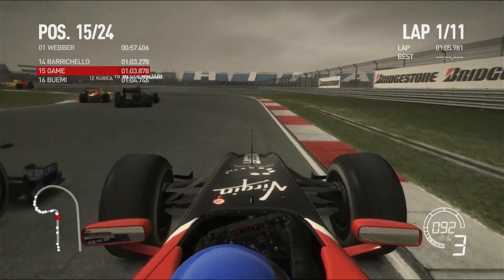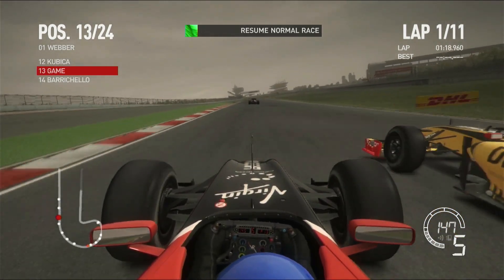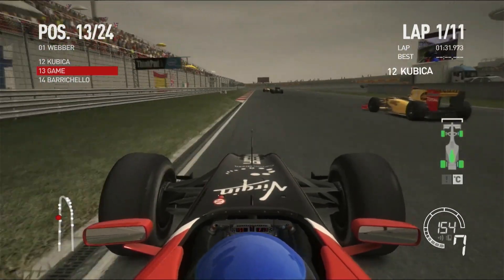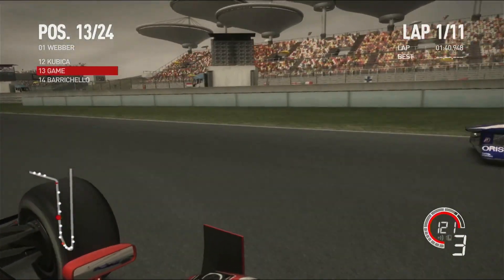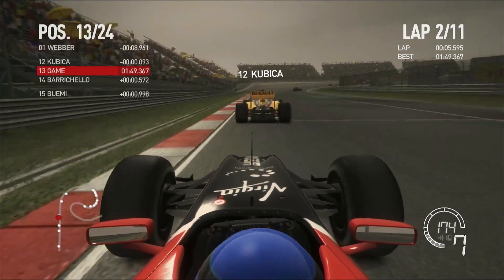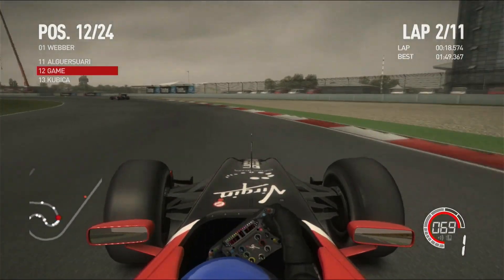Up into 15th now — depends what our race pace is like. Just avoiding the Williams, creeping around the outside of Kubica. There's a yellow flag out — not sure what for. Kubica is pulling away on the straight — big speed difference — and Barrichello is creeping up behind. We make the brakes into the hairpin, keep it on track. Barrichello gets a run on the inside after we dip a wheel on the grass, but we cover him off at the final corner. Then we get around the outside of Kubica who's slow out of the corner — and that's us up into 12th place.